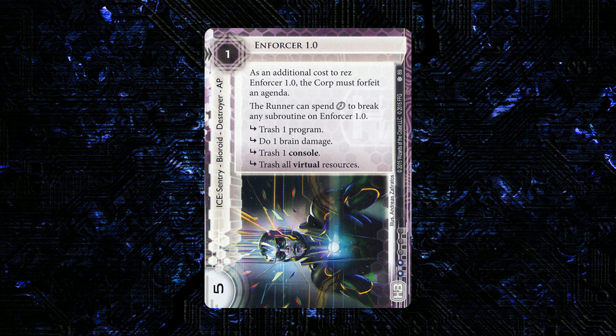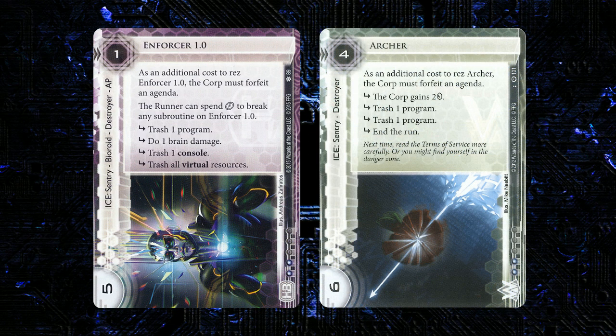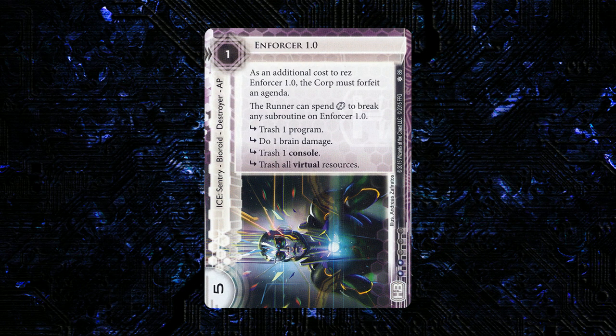Pretty much all of the stuff I was whining about goes away if you don't have to forfeit an agenda. If you're able to rez this with one of these alternative methods, this seems like a much stronger choice. A five-strength sentry with four subroutines is going to be extremely expensive to run through, especially on a server you're planning on running multiple times. I think this is going to find a role in the game that's pretty different than Archer — more like a big taxing type ice for centrals. I like this overall; it's a little weak without the free rez methods, but I think it's going to be pretty easy to accommodate that, and in the right build this could be pretty strong.